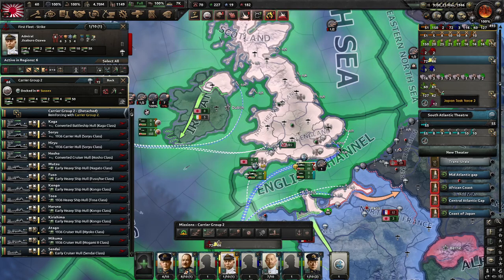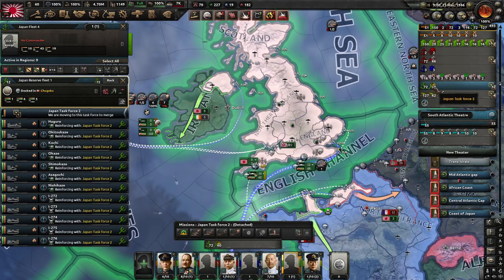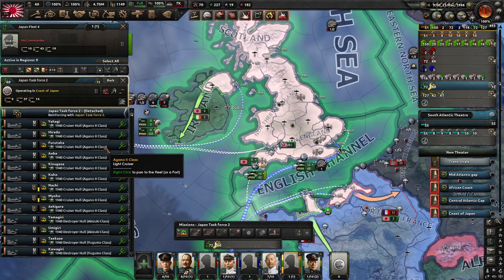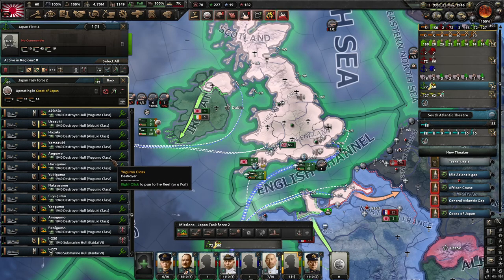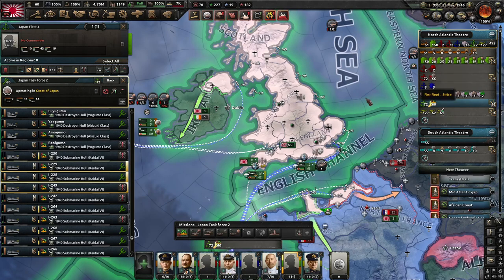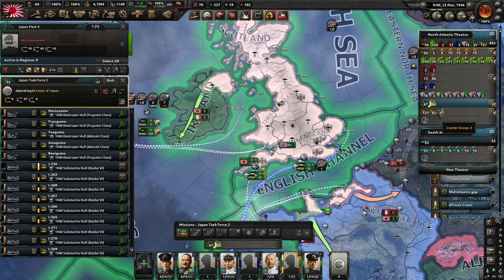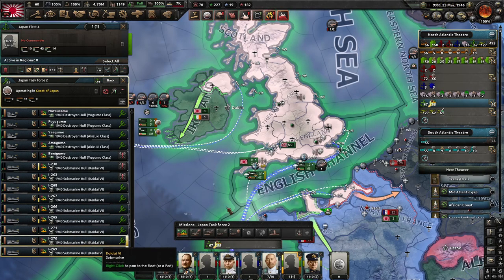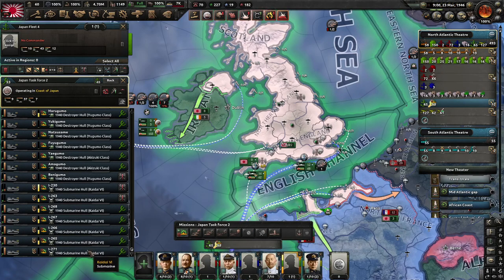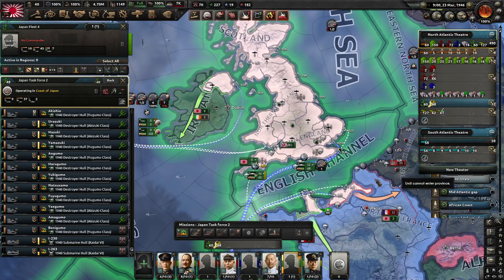All these ships - Yugomo, Akatsuki - they can all go there. Do we have any ships we can remove from training? I've got a lot of destroyers in reserve, but the Kaedais - as soon as these are done they can replenish the submarine groups because they have been slightly depleted. Let's get five into SubRon One, and we need two especially in the North Atlantic theater, plus two more to refill the southern Atlantic theaters.